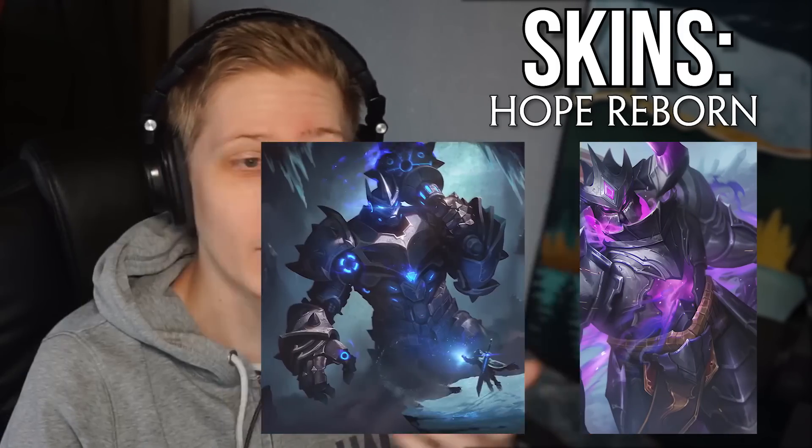First up, we have the new skins. There's a ton of new skins coming for the Hope Reborn event, which is an Odyssey-style event where there's chests you can roll for the skins or you can purchase them directly. This patch we have Annihilator Maticoras, Business Dog Anubis, Fenror XD Fenrir, Voidsworn Surtur, and Cryomech Yamiya.